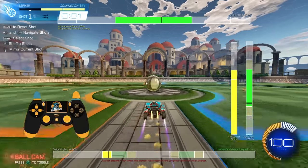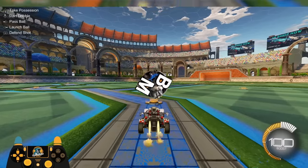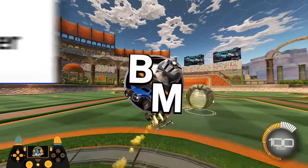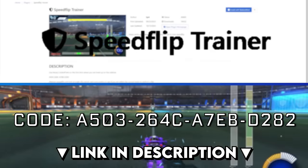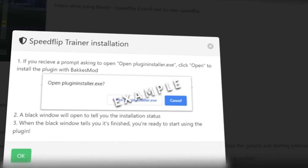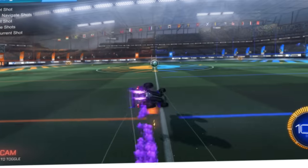By the way, this speed flip trainer plugin only works on Musty's kickoff test, and you'll need Bakkesmod to add it to your PC. I'll have the plugin and training pack linked on screen as well as the description down below. PC players, get them both, but if you're on console, you can still follow along and use the pack — you just can't use the plugin.